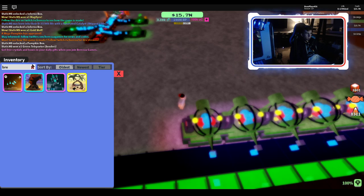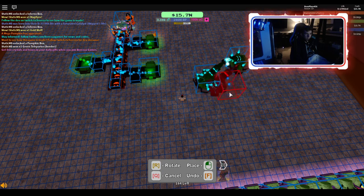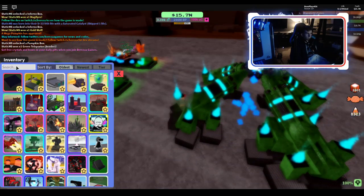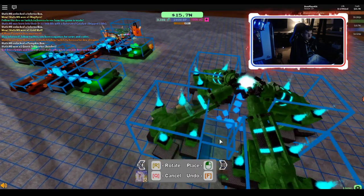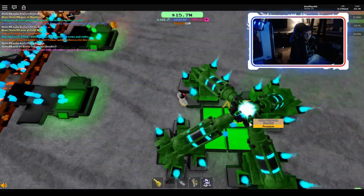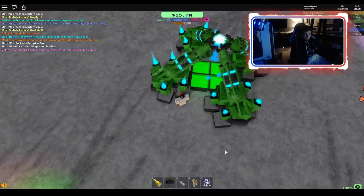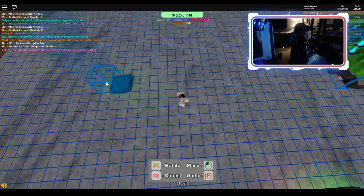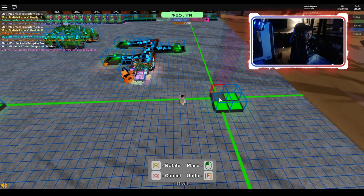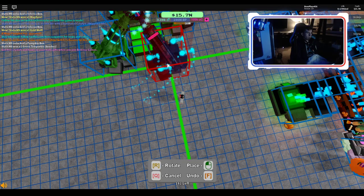Now we are going to get some breach loaders — put them over here. We're going to do this, make another one of these over here, and another one over here. Just three. You don't want too many coming in from the breach loaders because they are very, very fast.